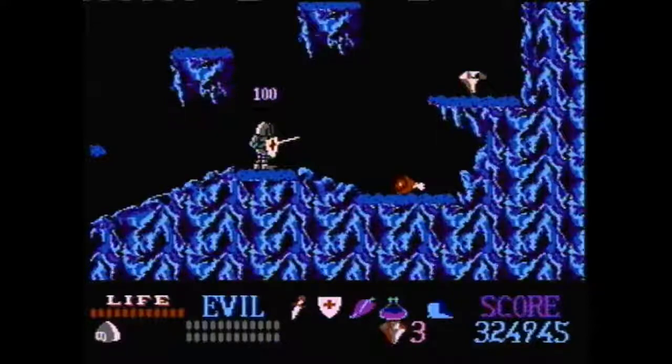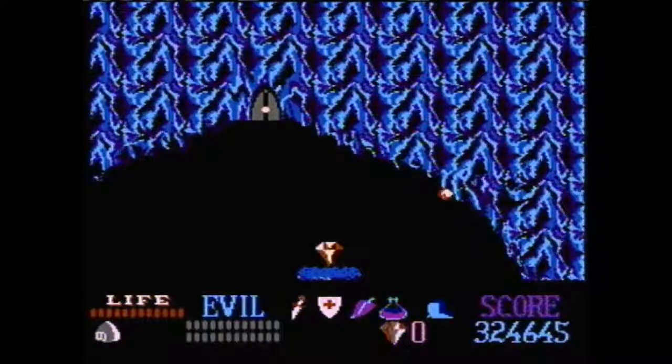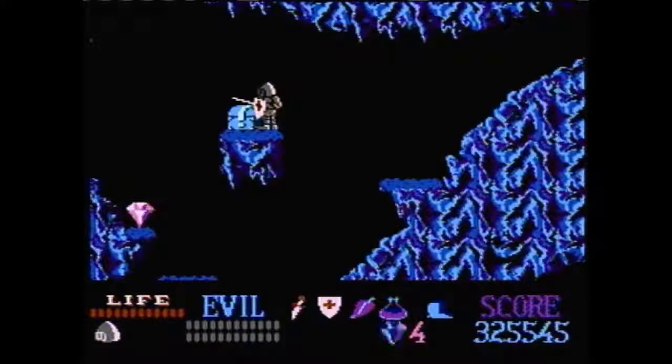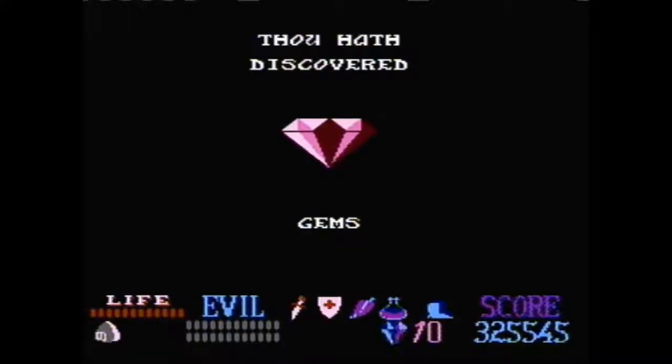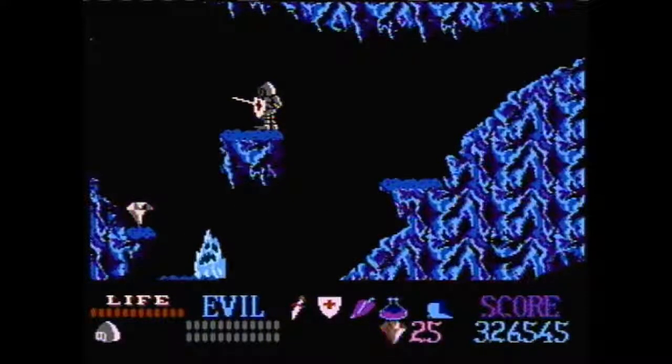We're going to drop, grab that, and if you can on your way down, you want to grab this gem as well. Now this chest — I'm going to end up skipping it to do it fast. You can get this as a safety; it'll give you 21 gems and that'll guarantee that you have enough gems by the end of the level. The only problem with that is you'll end up usually having like 10 extra gems afterwards, which is going to waste more time in the countdown at the end.